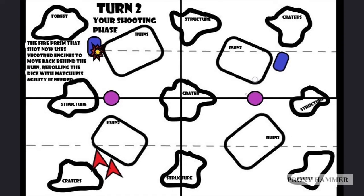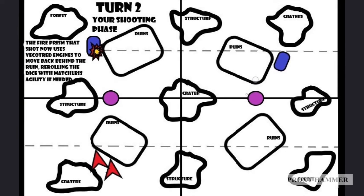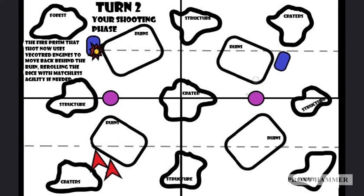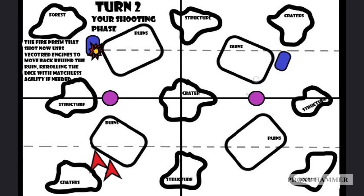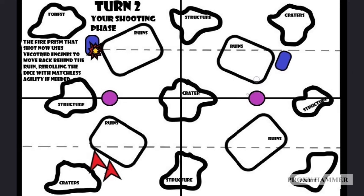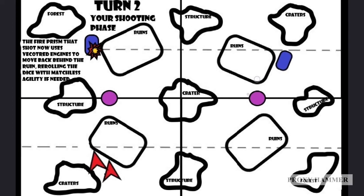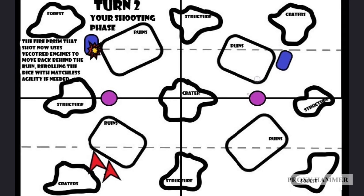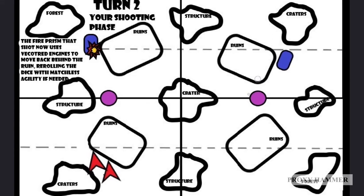At the end of your shooting phase, you use the Fire Prism that just shot's Vectored Engines to move it back behind the ruin. If needed, you can re-roll the movement dice with Matchless Agility, though most of the time you won't need it - you'll probably only need a 1 or 2 to get back behind obscuring terrain. In most cases you won't need it, but if an enemy unit could flank or get line of sight around the corner, you may want to use Matchless Agility if you roll poorly. At the end of your shooting turn, the enemy cannot see you at all - you're behind obscuring terrain and you've successfully killed one of their vehicles.